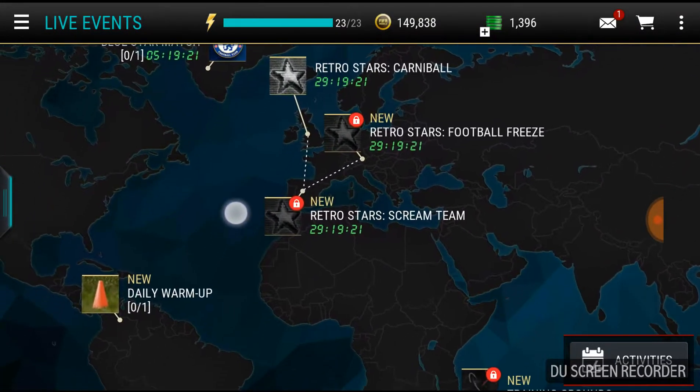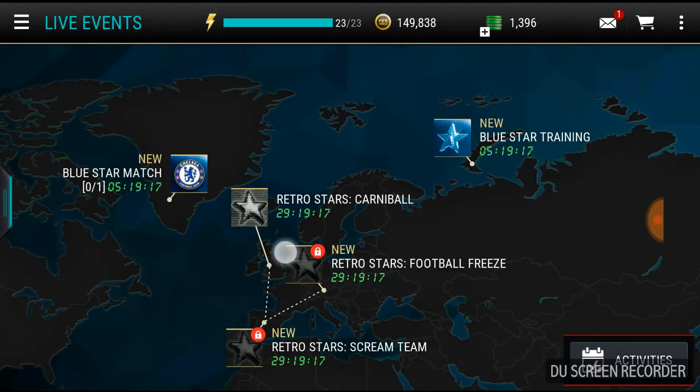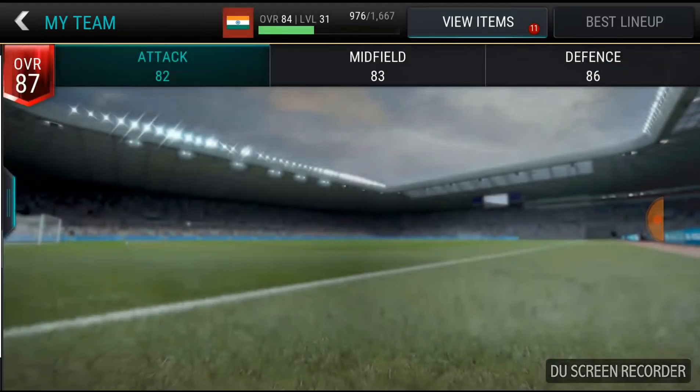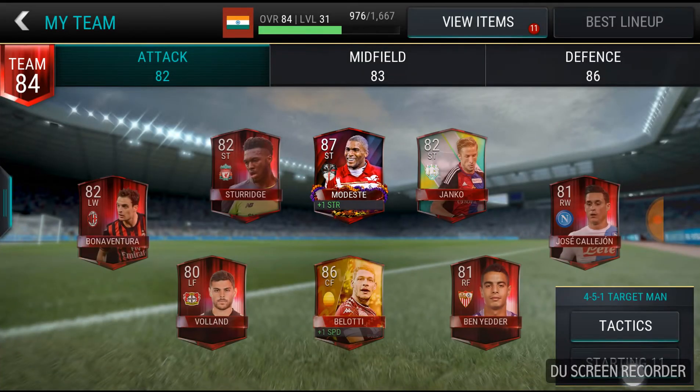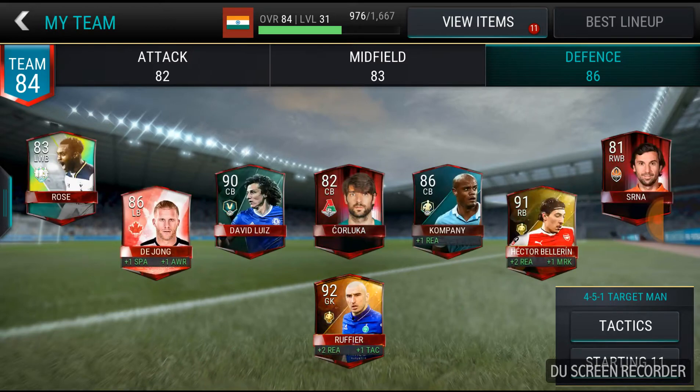Hello guys, this is DragonDane619 and today we are gonna open a pack. First let's see this is my team — Bonaventura, Sturridge, Modric and core with my midfield defense.